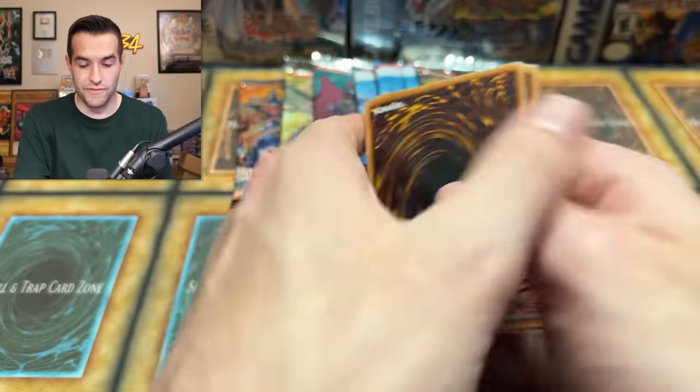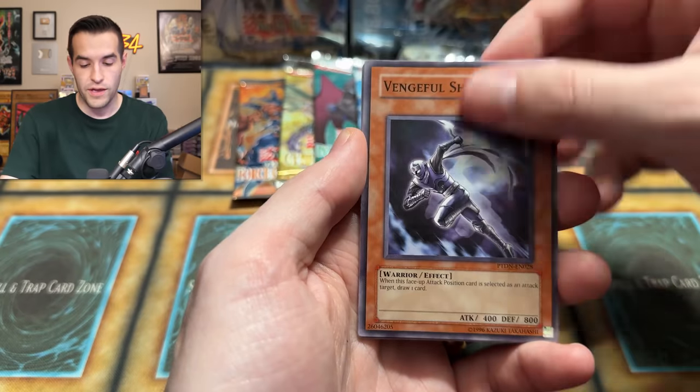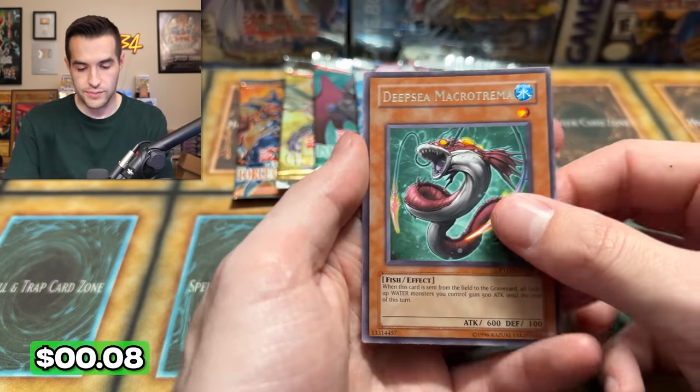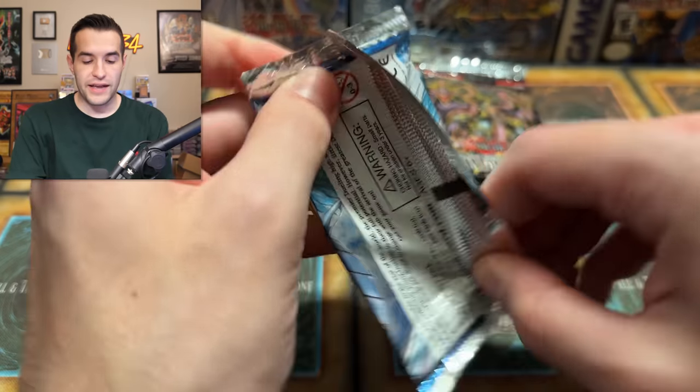One, two, three, four — Atlantean, Sea Koala, Acidic Downpour, Vengeful Shinobi — watch out Naruto — Crusader, Chain Summoning, Deep Sea, Macro Trema. You don't see any of these cards — a lot of these rares are just weird. Seven packs left. Three more Tactical Evolution — one, two, three, four. Dark Apogee, Hero Counterattack, Venom Snake, Venom Swamp, Venom Shot, King Pyron, Creature Seizure, and a very off-centered Double Summon. Super off-centered.